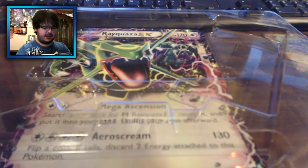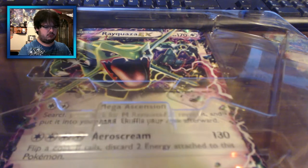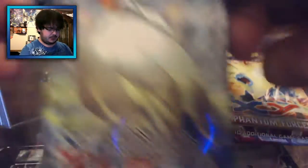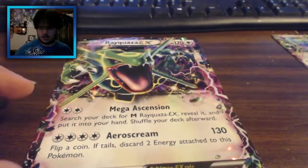We'll go ahead and set that aside and pull our packs out. So we've got two Roaring Skies — both with Gallades on them, mind you — a Primal Clash with a Gardevoir, and then a Manectric on this Phantom Forces pack.